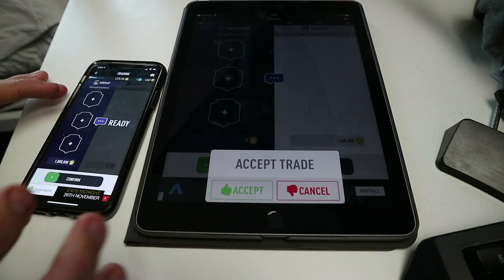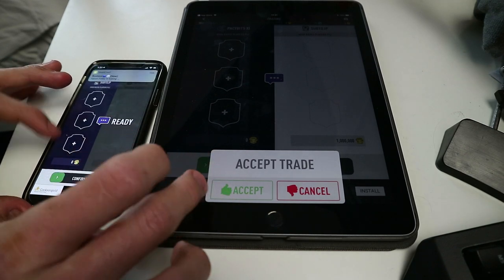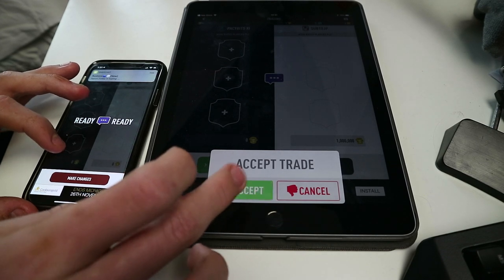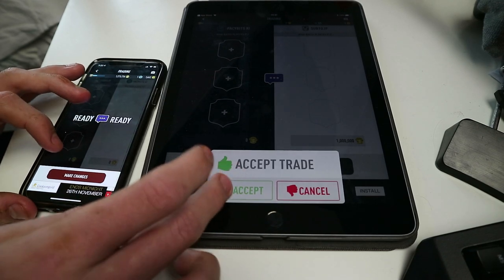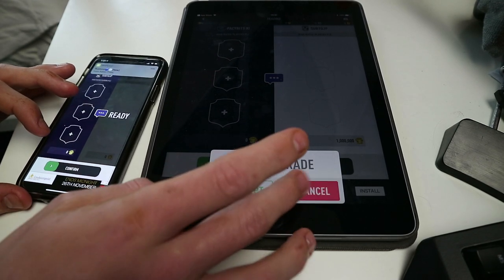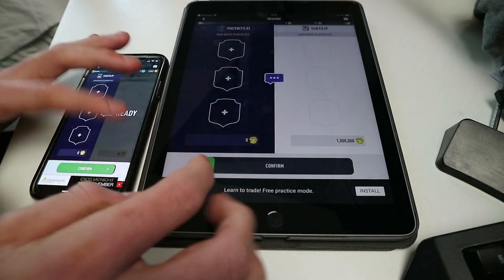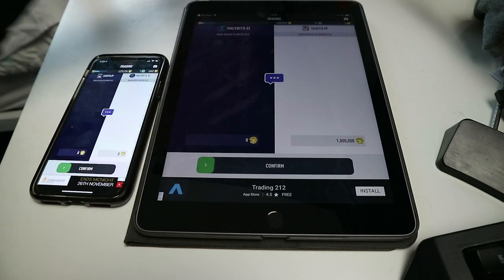You want to get it like that, like I just did, and then you just want to go zero coins, confirm, accept, make change. Look — the coins are still there. Just confirm, confirm, accept, accept — they've just got one million coins.